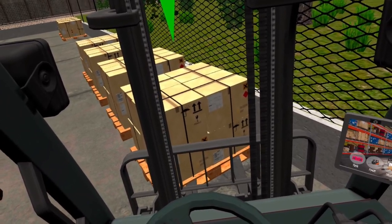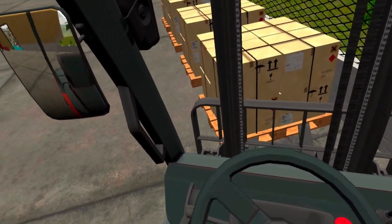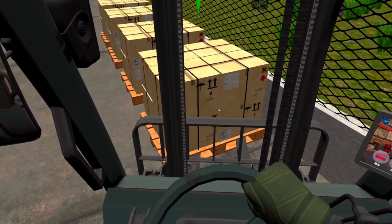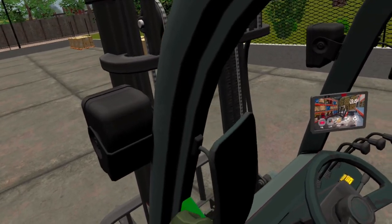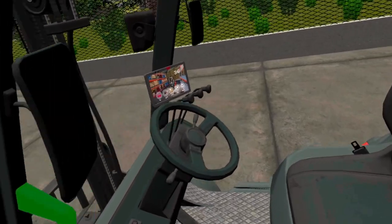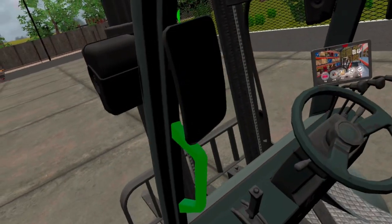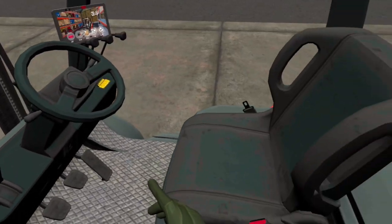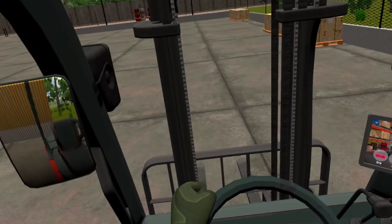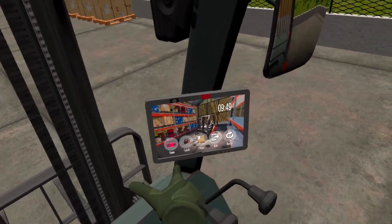I didn't even know how to get inside and I needed to look at the options in order to learn how the controls work. It was confusing — it shouldn't be like that, or at least some hints on getting started when you're playing it for the first time would be nice. The cool thing about simulation games in virtual reality is that they allow you to play a role and do what you maybe wouldn't do in real life. You can even get crazy in VR — it doesn't involve any real risk, just be careful not to hit your surroundings.